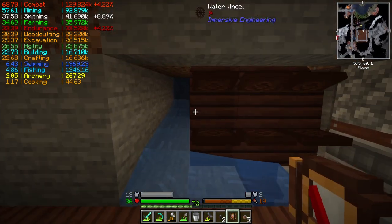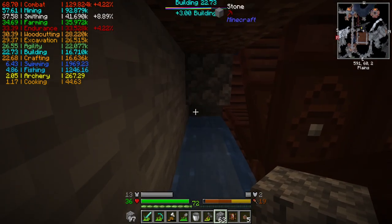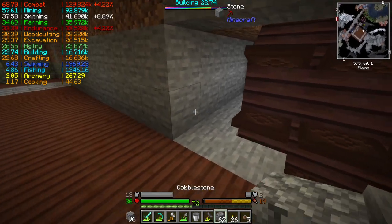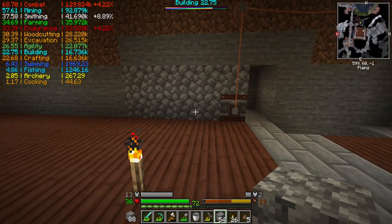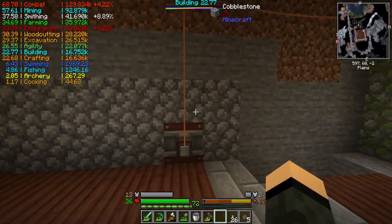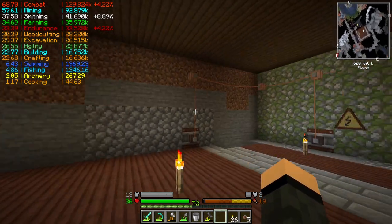I might run water across the top eventually, but as needs must and right now I don't need it. I'm just going to put a torch there because I don't want anything spawning in there. Water wheel is now covered up. I'll eventually swap that cobble out with something because I really don't like the new cobble texture - not fond of most of the texture changes they did. But we at least have some power running now.